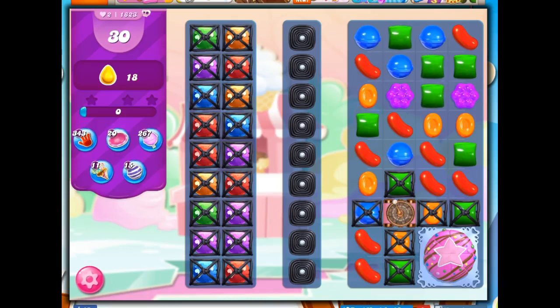Hi friends, this is Susie, your Candy Crush guru, here to help you solve the puzzle of level 1823 as a special dedication to Tea. I've got 30 moves and I've got to collect 18 yellow candies. I can tell this is a hard level because I've got a purple background and a skull.